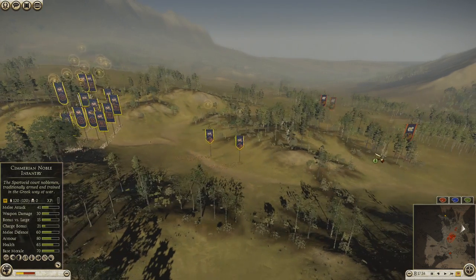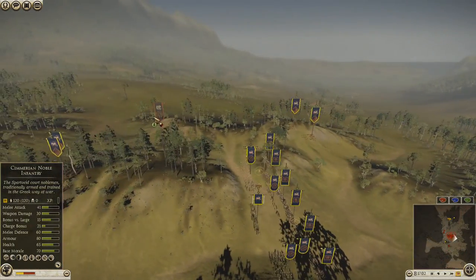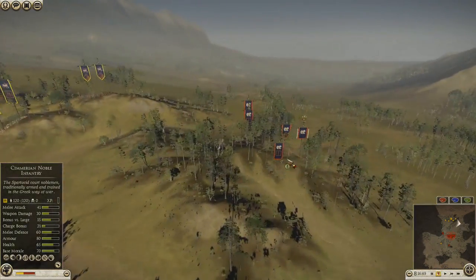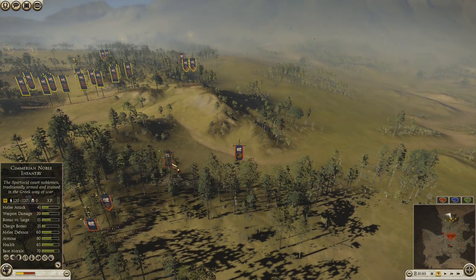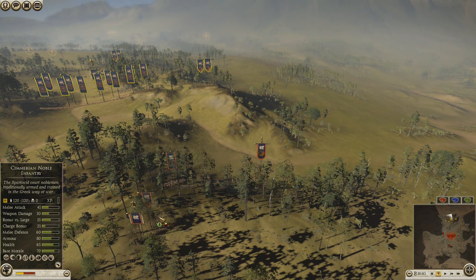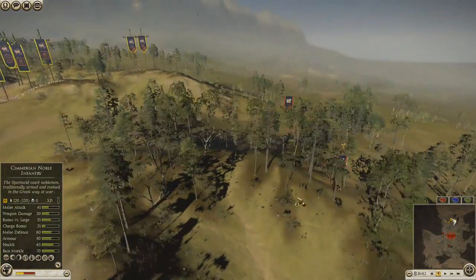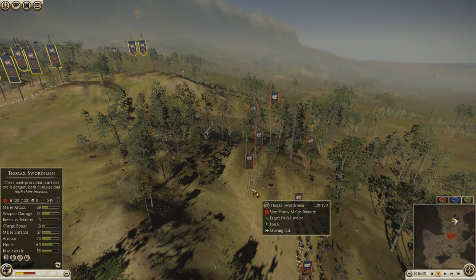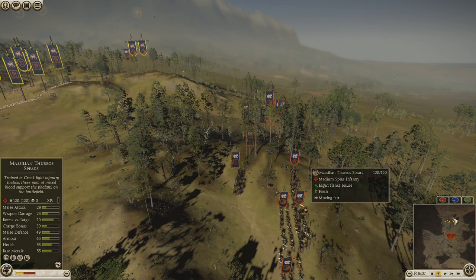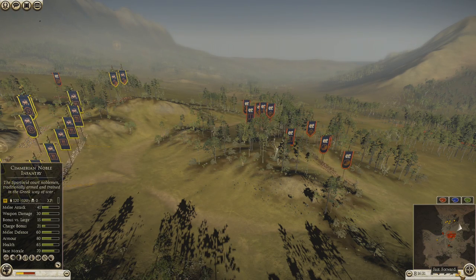I go ahead and try to scout with my Citizen Cav and I see him there. I notice he has a Skirmisher Cav. What he brings is one Skirmisher Cav, I think four Mastellian Cavalry, Mastellian Thureos Spears — which I believe have a bit more attacking power and slightly less defense. He's also got four Thorax Swordsmen and about six Mastellian Thureos Spears, and a couple of Peltasts for skirmishing units.